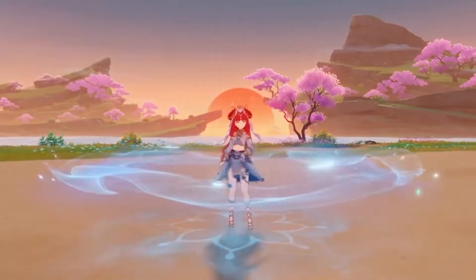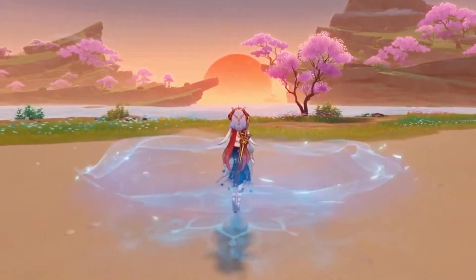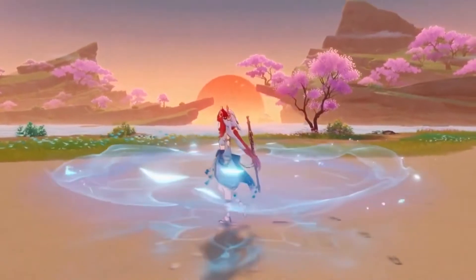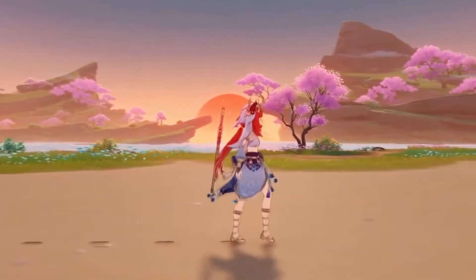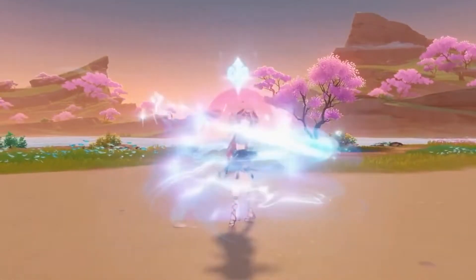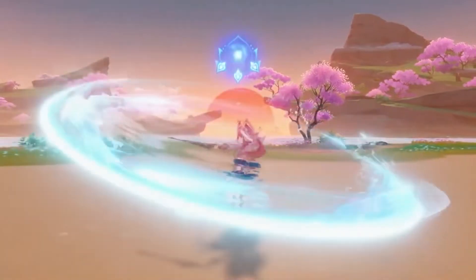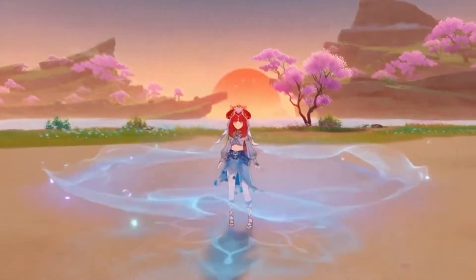If Nilou uses her elemental skill three more times after entering Pirouette State, that moveset is called Whirling Steps, and at the end of it you spawn a Water Wheel, or Tranquility Aura — basically like Barbara's elemental skill, a circle of water that follows you around, except it has a higher area of effect and it doesn't heal you.